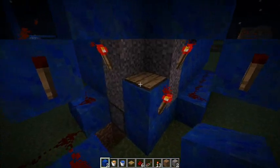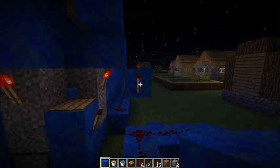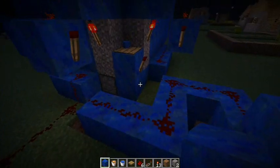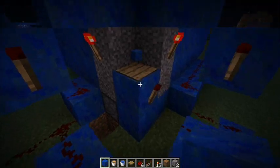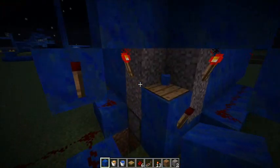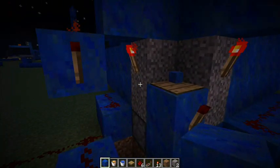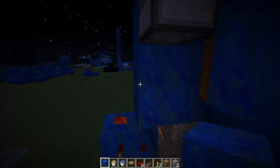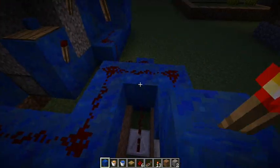Basically, this system here — these three torches are the output of the trap. If you pick that up, this torch outputs. And if any of these gravel blocks are broken, then these torches break, meaning these torches go on, sending the signal.